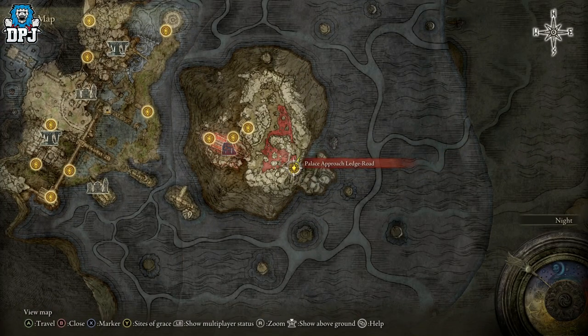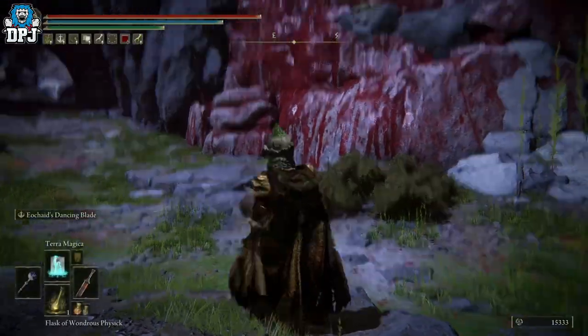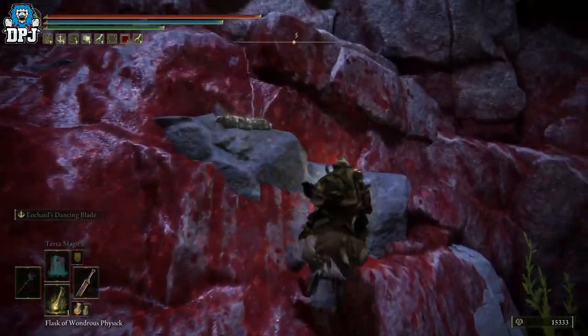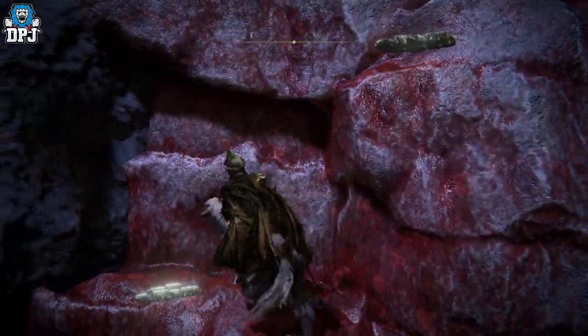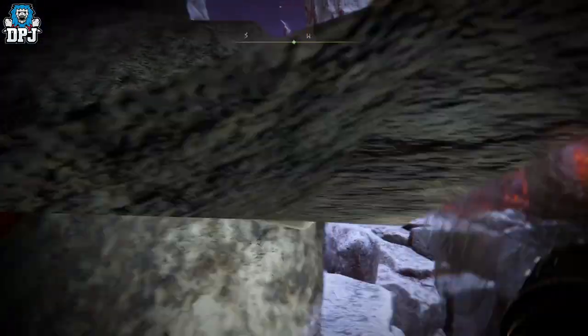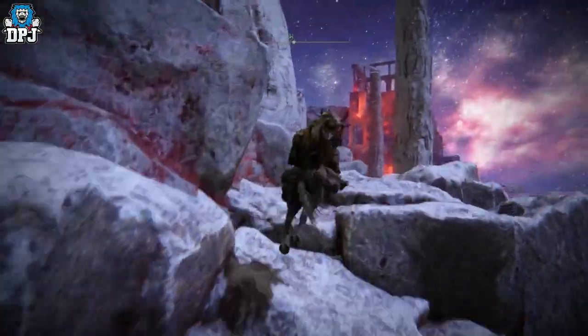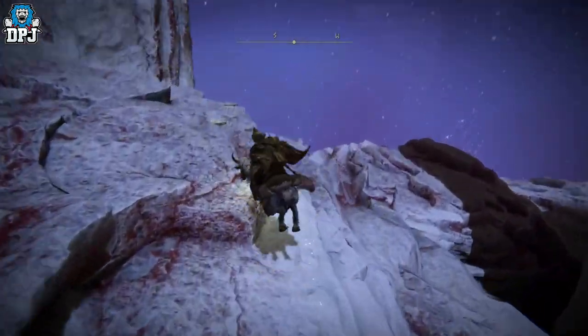The first spot is the Palace Approach Ledge-Road. This spot requires you to jump up there — this isn't the new spot, I'll just demonstrate it. So this is the first spot: come up here, jump across there, and then you have to jump this way and then that way. That's the original spot.